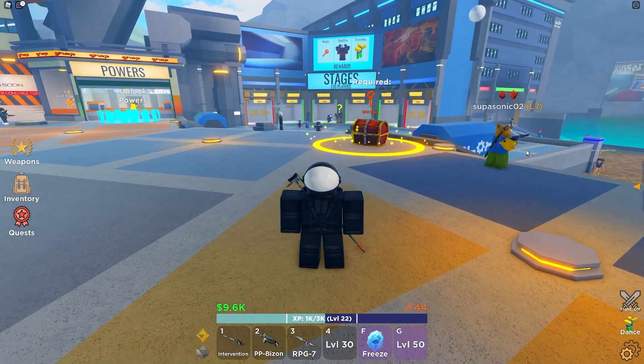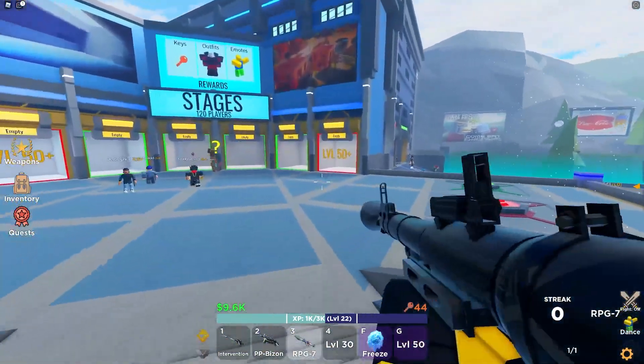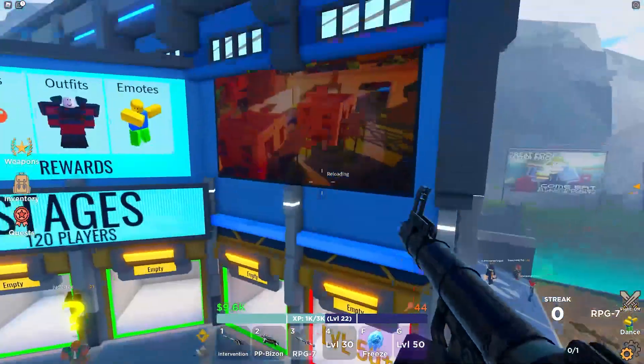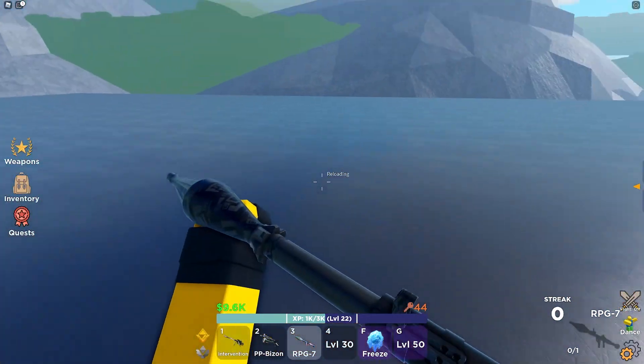Welcome back to aimblocks. The Rocketman badge has been changed. You need to head over to stages as usual. Now, the changes are you can't rocket jump off this platform anymore.